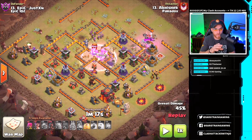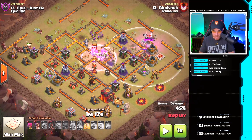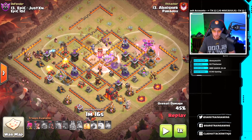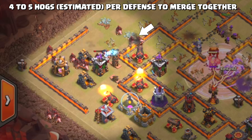The king is on the far eastern side of the base — the three o'clock position — and his ability is used to try to get rid of that X-Bow. On the opposite side of the base, the hogs are moving in because the defenses were tied up on the troops in the core and the queen. The queen then retargets and moves, and you see two to three different groups of hogs moving in.